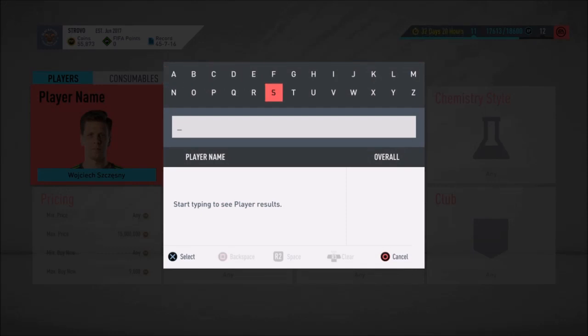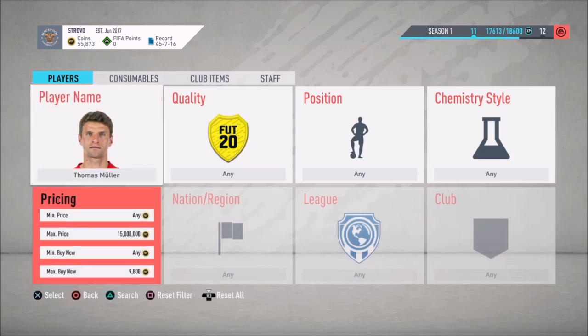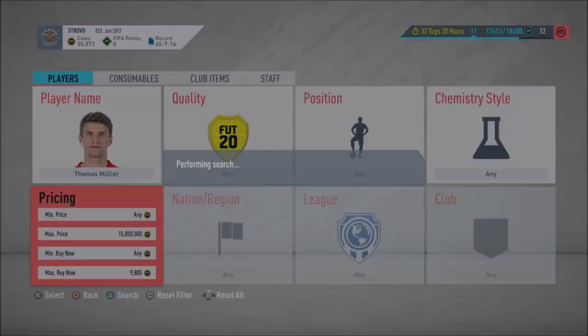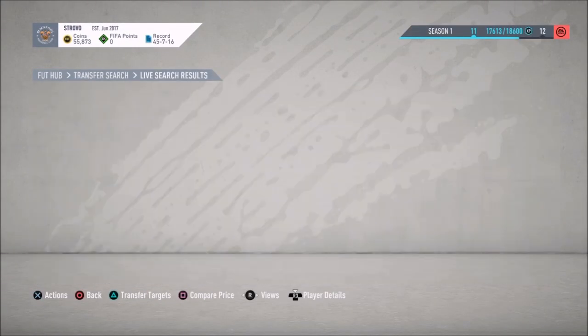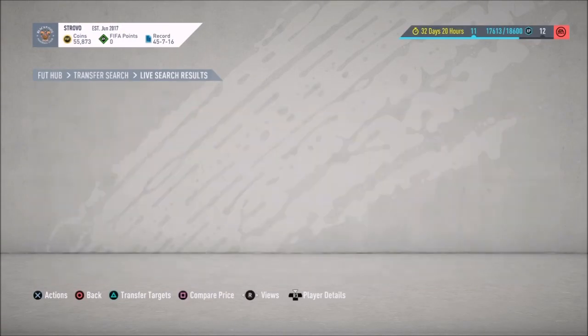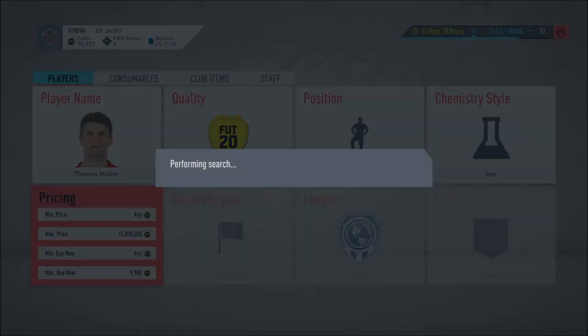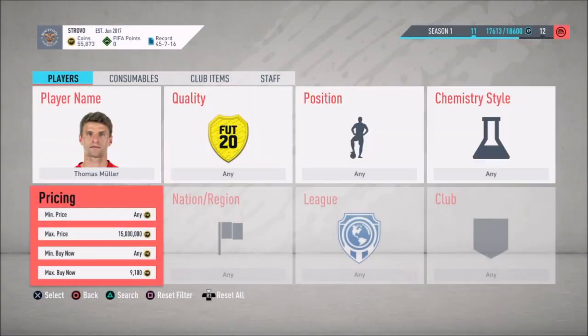The next player is going to be Thomas Mule. Let's see how much he's going for. Things seem to be close to around the same amount — around 10,000 or so. Yeah, so maybe 9,900 just because there are so many on the market. Try to get him for around 9,100 or so, and if you can get a deal like that, that'll be some nice easy profit.